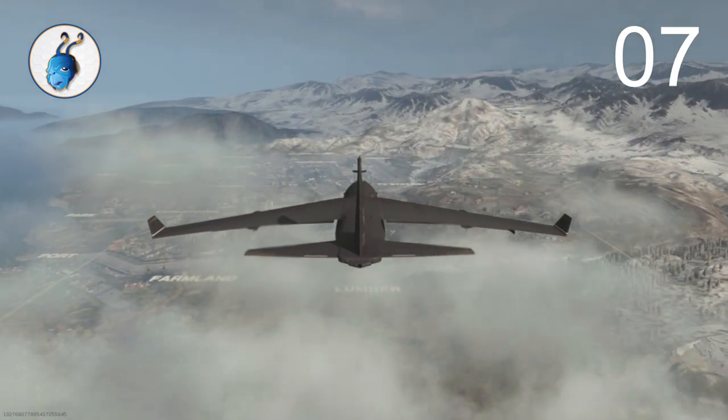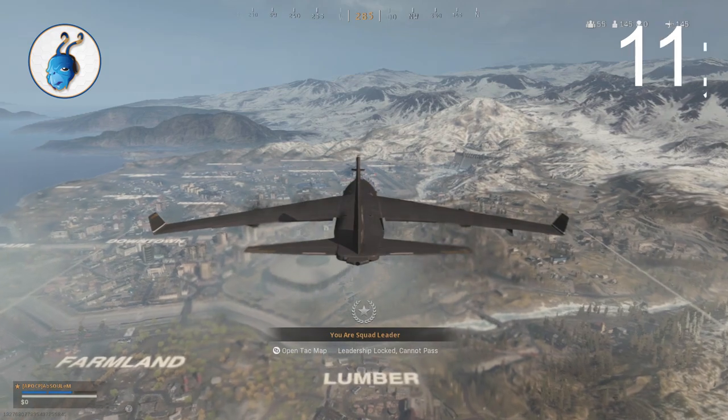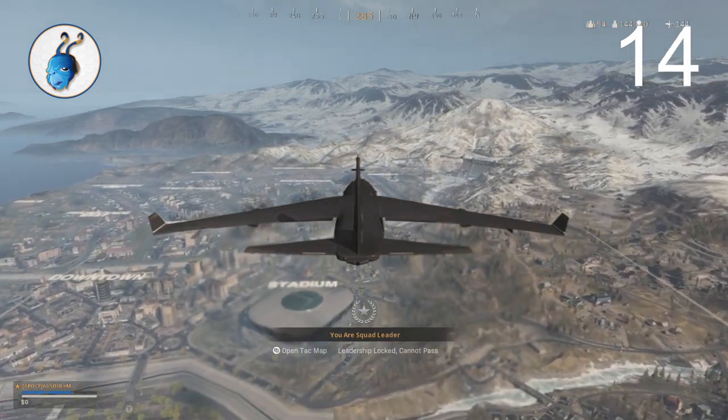With this glitch, you'll be able to skip the plane ride entirely plus the time it takes to parachute down to the ground. Now to some that might not mean very much, but to be able to start the game already on the ground is a pretty big deal.